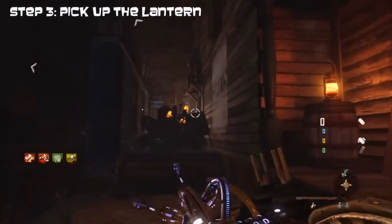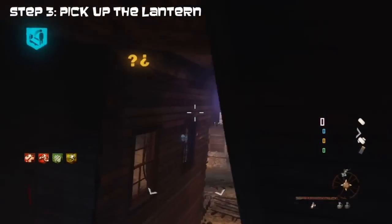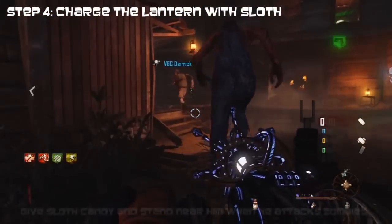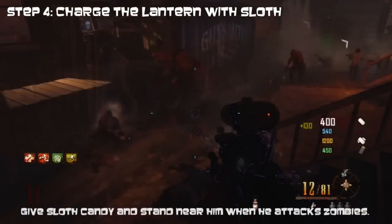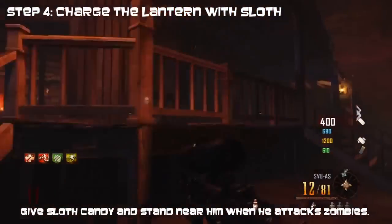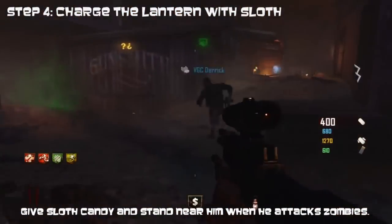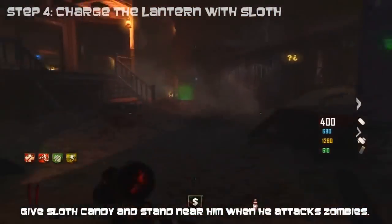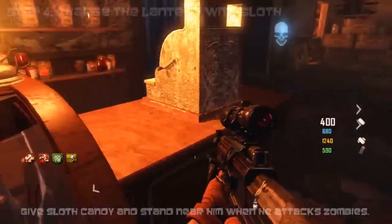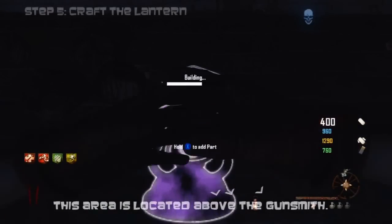Step three is to go and pick up a lantern. Once you do, Maxis will talk to you about some light flying around. Once you pick up the lantern, you need to charge it with the big tall guy — I think his name is Sloth or Leroy. You charge it by giving him candy and standing near him when he attacks or kills zombies. You can easily do this on any round — we did it on round two.